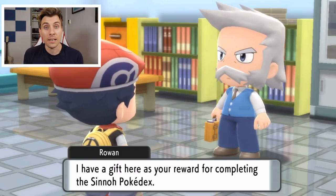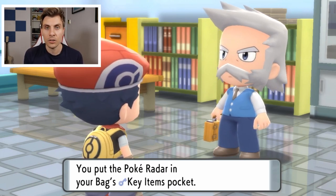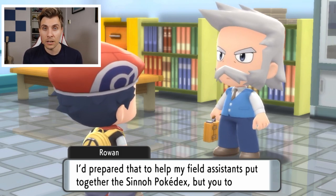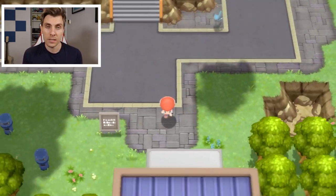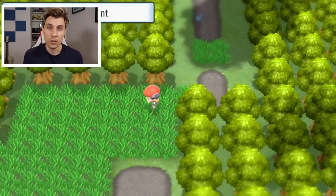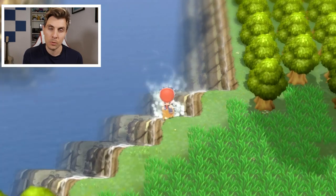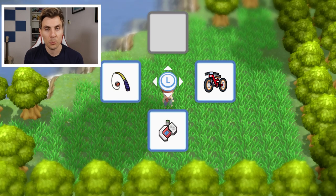With the Pokéradar in hand, we can now head over to Lake Acuity. It's worth noting that you can go to Lake Valor to pick up Wobbuffet in the same manner with the Pokéradar, although it will be a much lower level — and you need that higher level if you're going to use it against a roaming legendary Pokémon. At Lake Acuity, surf across the lake and come down to the bottom right-hand corner where there is a patch of grass. Use the Pokéradar in that grass.